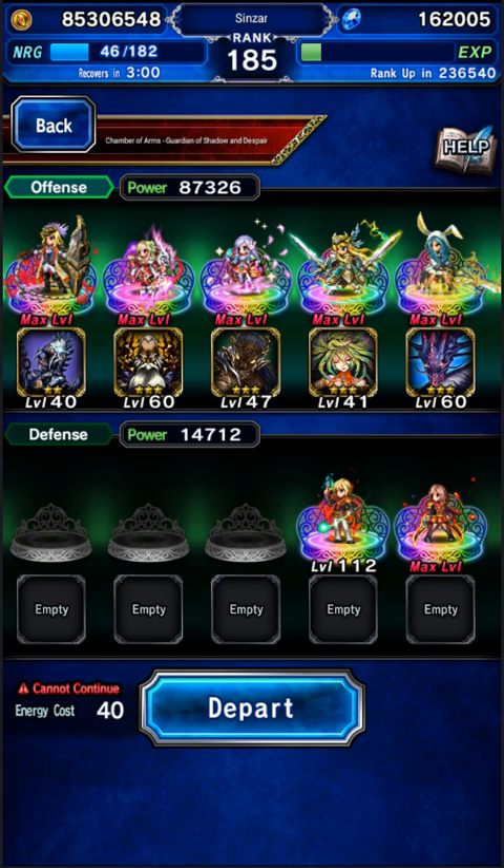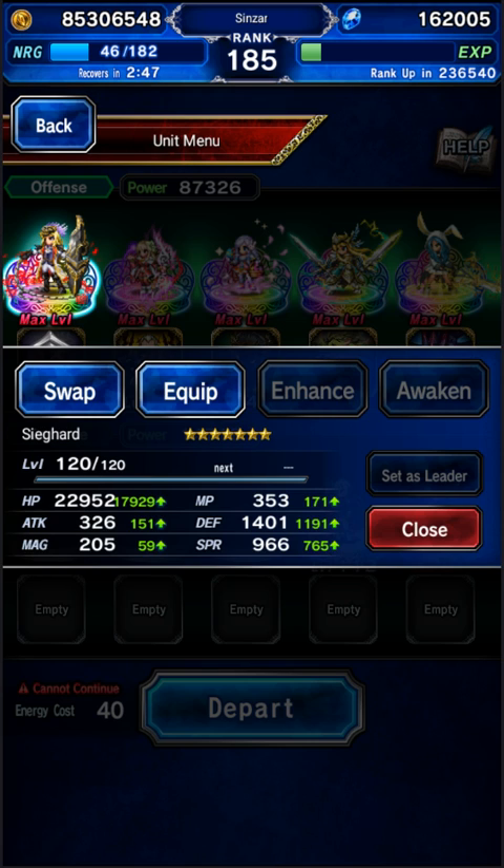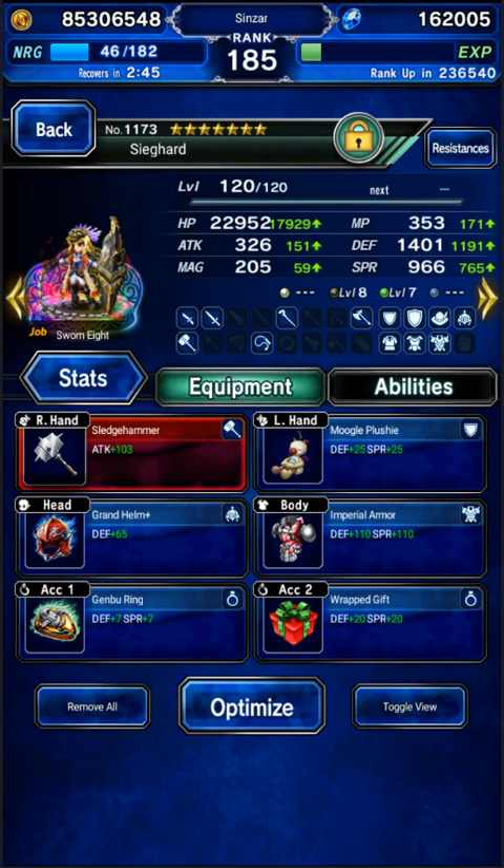Alright guys, we're going to yet another trial. This time it's by request. Danny ONG requested on a previous video could I please do Alferg using the Easter units? So we're going to be going into Alferg and knocking it out with all the missions, showing a pretty easy way to do it with the team.